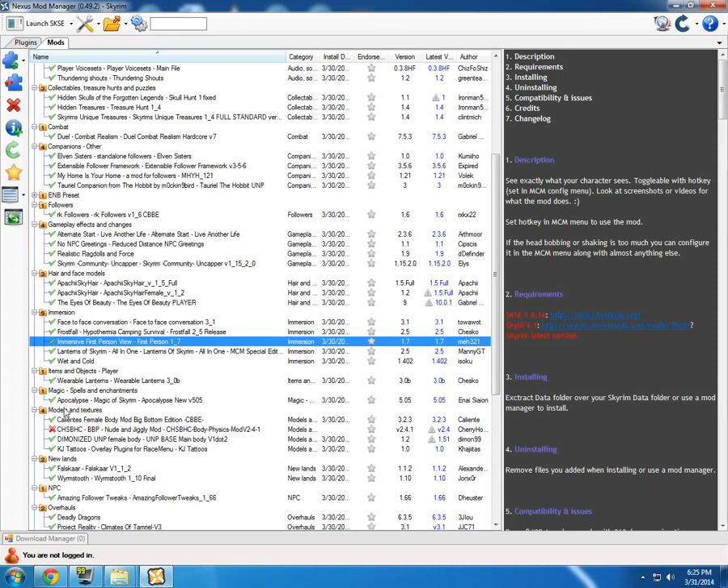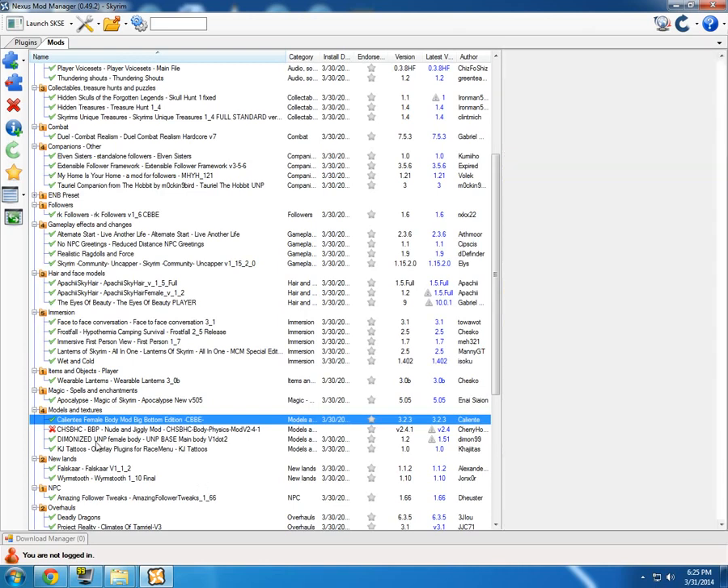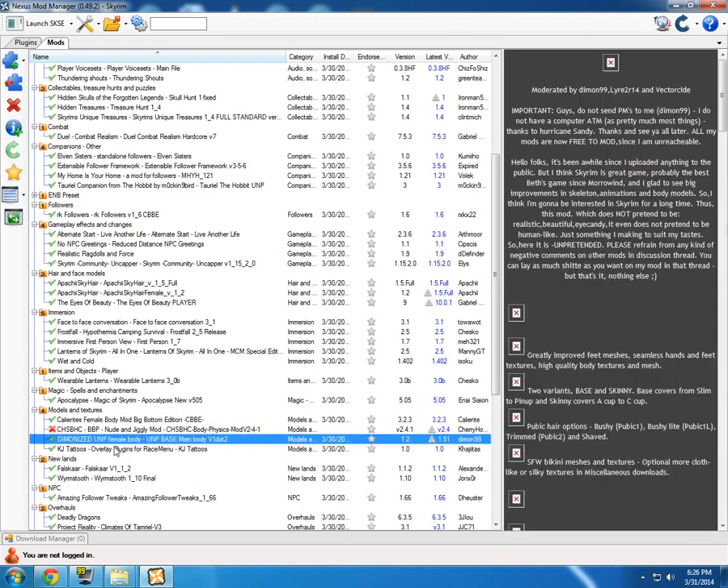The next thing you really need is Caliente's Female Body mod. I covered it in another video — it makes your females look like females. In reality a woman has breasts and curves, and in vanilla Skyrim you wouldn't find that anywhere. The UNP Female Body mod does pretty much the same thing. I have them both installed because some mods require UNP and some require CBVE, and they both work installed together with no problems.